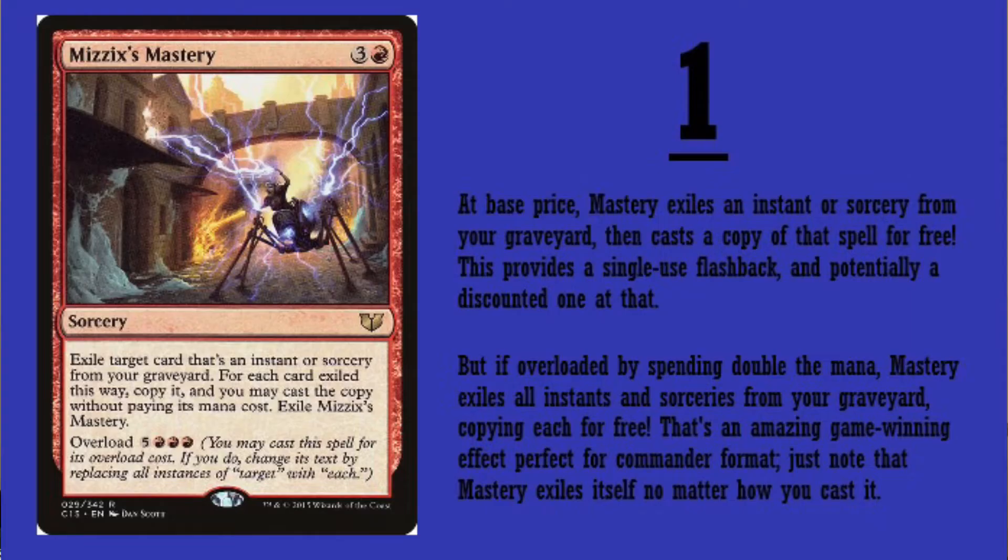The number one card is Mizzix's Mastery. A red card. It's a four-drop — one red and three generic. Exile target card that's an instant or sorcery from your graveyard. For each card exiled this way, copy it, and you may cast the copy without paying its mana cost. Then exile Mizzix's Mastery. But it's got overload for three red and five generic. You may cast this spell for its overload cost. If you do, change its text by replacing all instances of 'target' with 'each.'